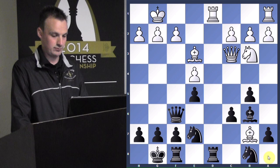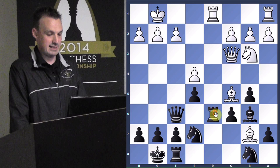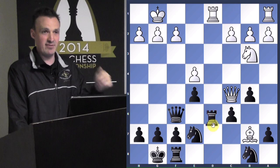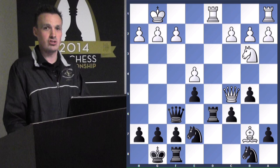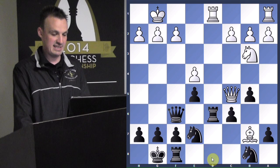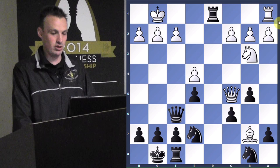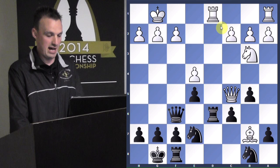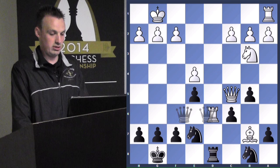Now he's got two attackers on my rook and I only have one defender. Do I take and give him the d-file? No — I want that d-file. So I stack the rooks. If I take, look what I would have just done: even though I'd check him, he now has the d-file and can start punishing me. You never want to give away the files. So a lot of things get traded and at the end of the day I still have the d-file.